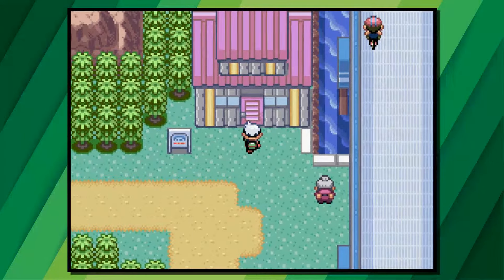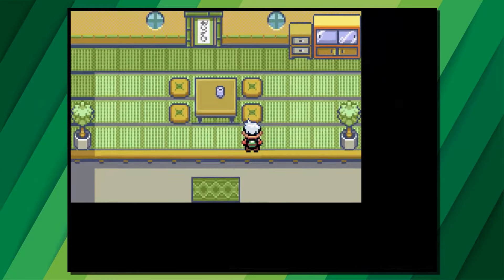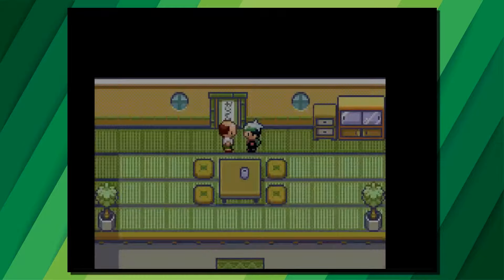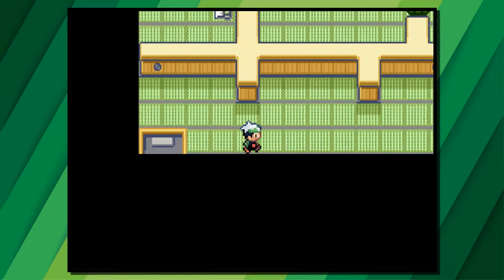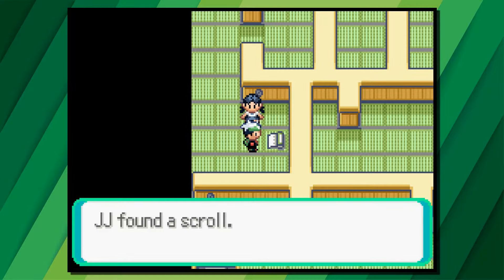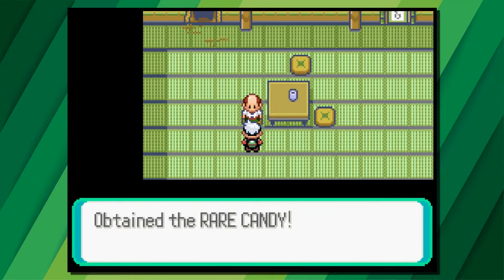The next rare candy is at the Trick House, which can be found north of Slateport City on Route 110. Enter the house and press A on the flash of light when you walk in, then speak to the Trick Master and head into the first room. There are some easy battles and small trees to cut down. Get to each typewriter to unlock the scroll at the end, then speak to the Trick Master for a reward — for the first room with the trees, he will give you a rare candy.